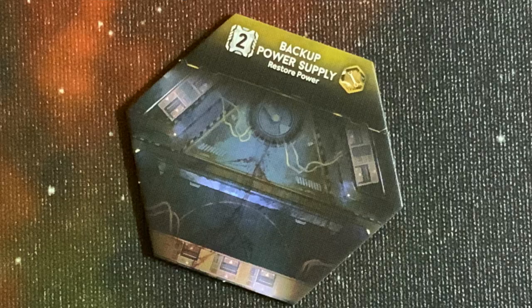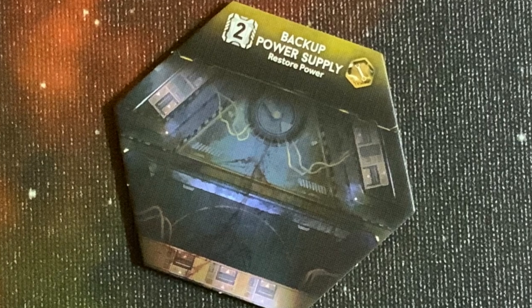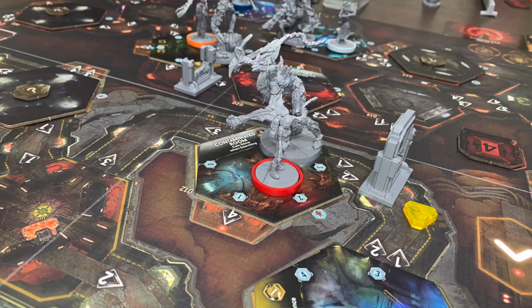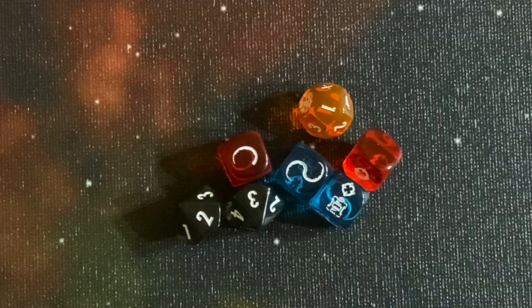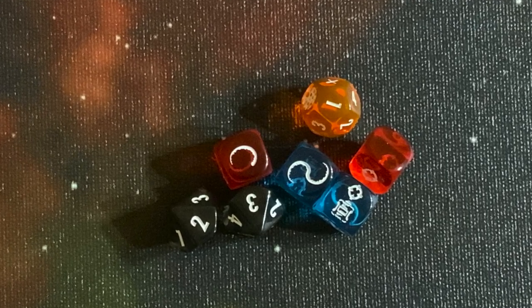Generally, you want the lights to be on, and there are certain rooms where you can manipulate whether the lights are on or off. One other thing about lights and power: if you are fighting an alien in the light, you actually roll some different dice — you get more powerful dice. So combat is actually enhanced if the lights are on.